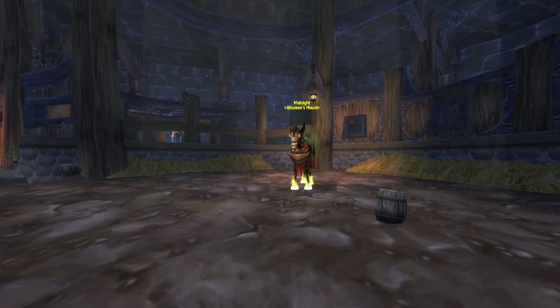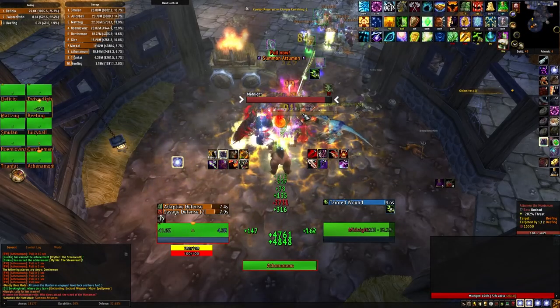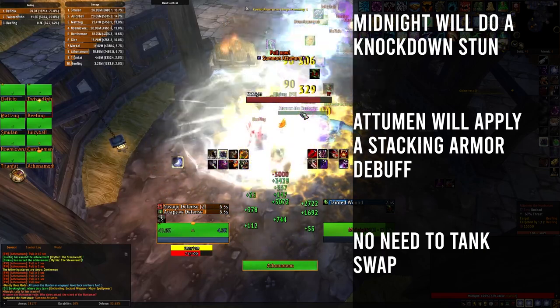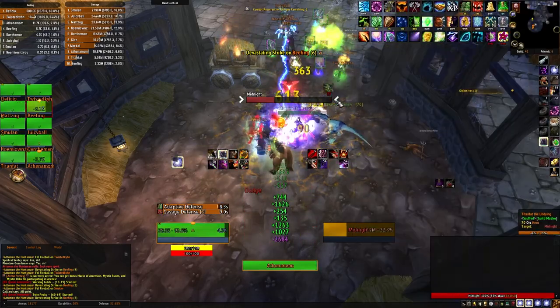The first boss we will encounter is Midnight. Midnight will have two phases. In phase 1, you'll have your main tank taunt Midnight and have your off tank taunt Atumen. Midnight will do a knockdown stun and Atumen will apply a stacking armor debuff. During this phase, you do not need to worry about tank swapping. The damage between these two bosses separate is negligible.